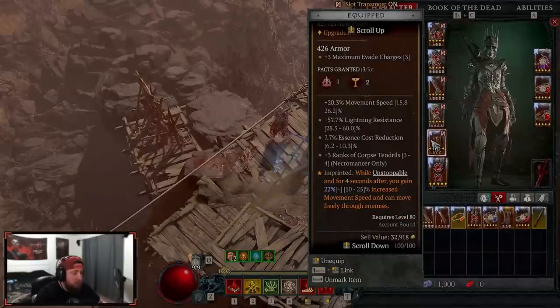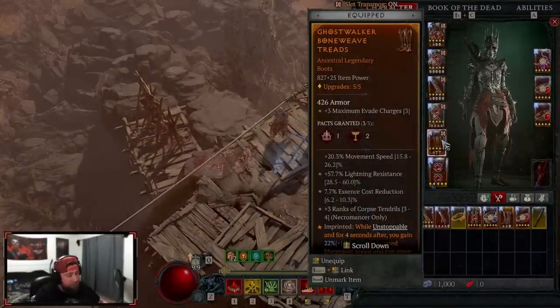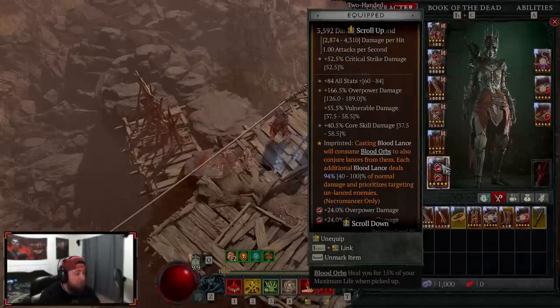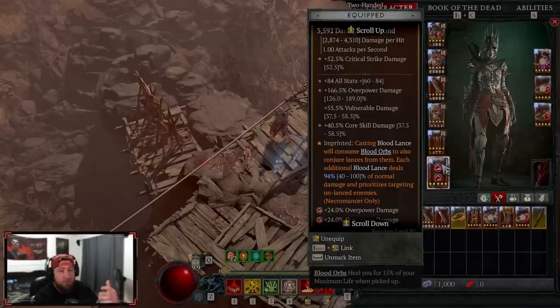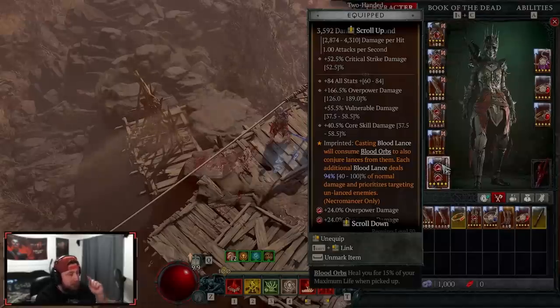Ghost Walkers boots give increased move speed while Unstoppable, which we trigger through our evade. On our weapon, Gore Quills is necessary — when casting Blood Lance you consume a blood orb to conjure additional lances from it, each dealing 94% of normal damage and prioritizing unlanced enemies. This auto-consumes blood orbs, refilling our essence and dealing more damage. Everything that benefits from consuming blood orbs — healing, damage, essence regeneration — all stack freely with this.